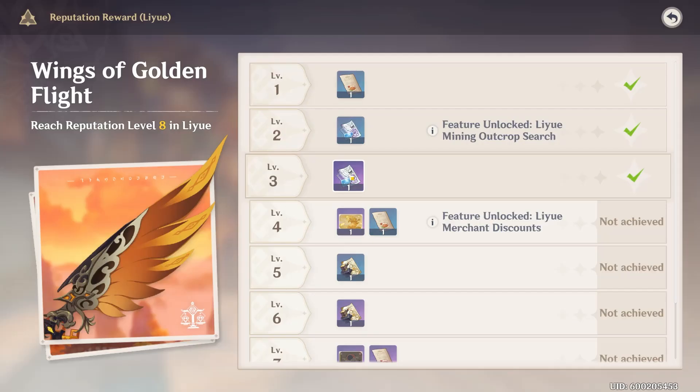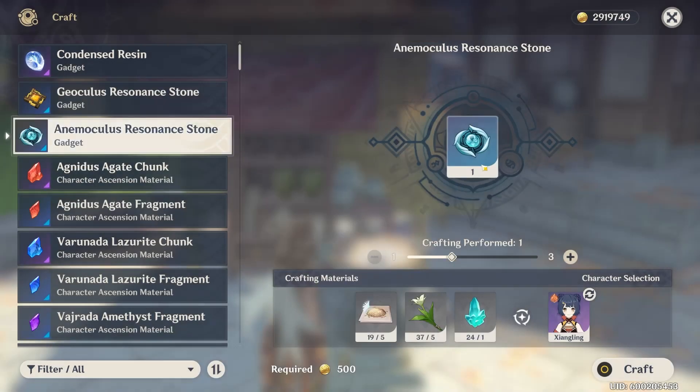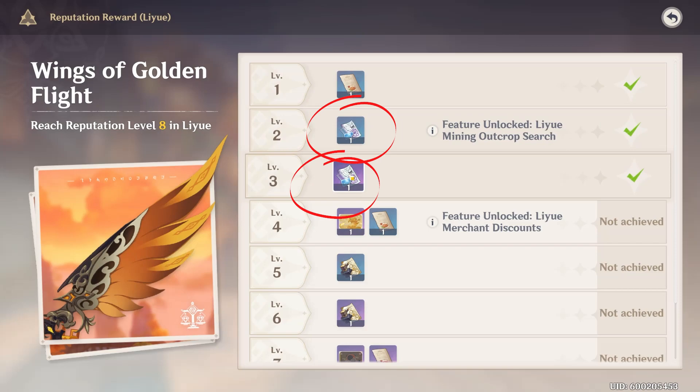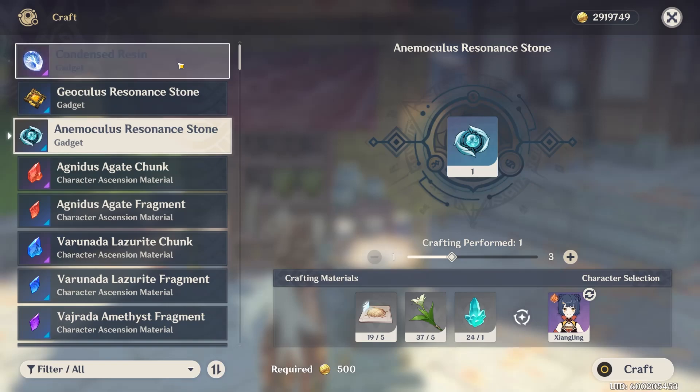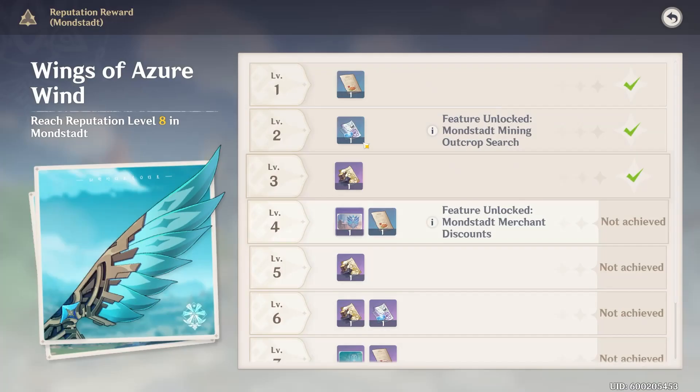I highly suggest you work on Liyue's bounty up to level three first in order to get the condensed resin. Once you're at level three you'll automatically get the Geo finder, which is probably what most players are concerned with — trying to find all those Geoculi out in the world. You won't have found all 131 in the second city yet, so you'll get that at level two anyway. But the rewards at levels four, five, and six aren't as good. Being able to find those Geoculi and make condensed resin is going to be a big quality-of-life improvement.